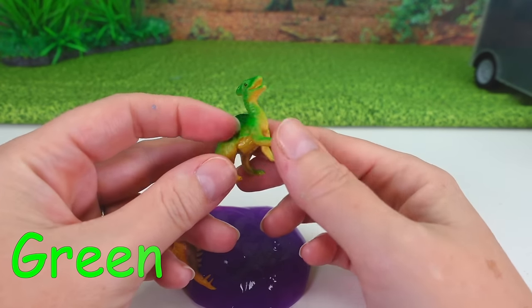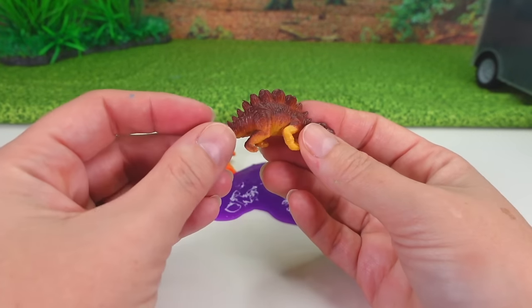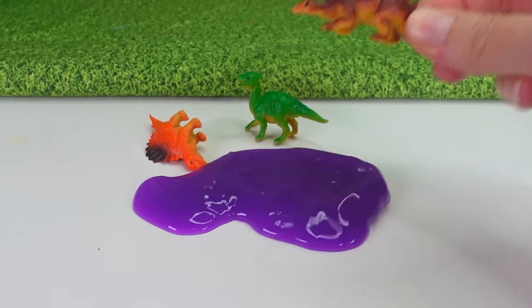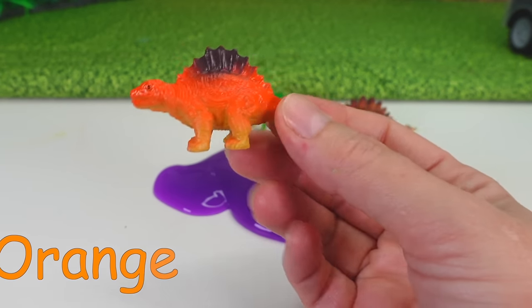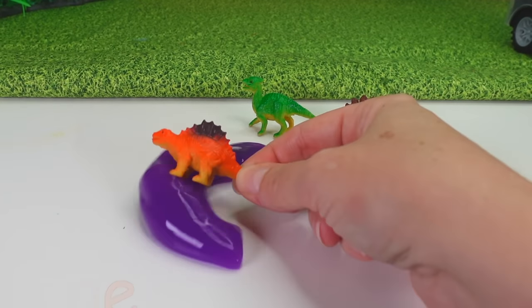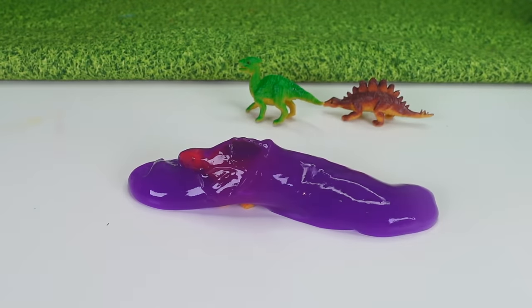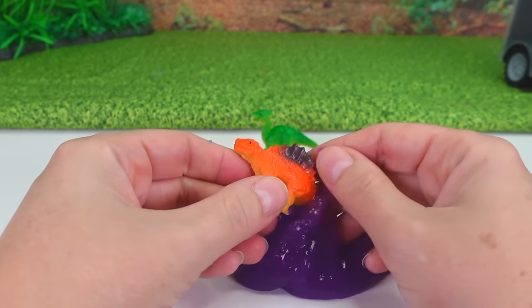We found a green dinosaur and it's jumping in the slime! We found another brown dinosaur — it's diving into the slime! And we found one orange dinosaur going into the slime. He's trying to hide! Let's help him hide with the slime. Where did he go? His little head's going to poke through! There he is!